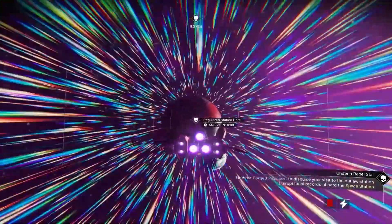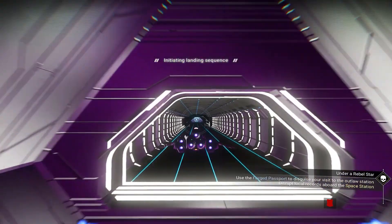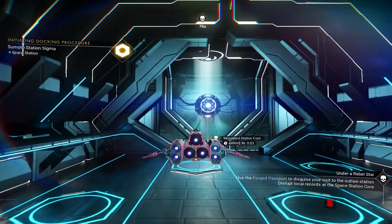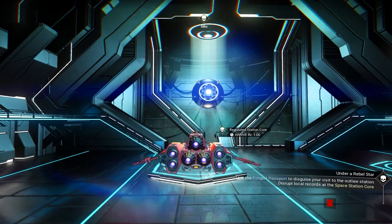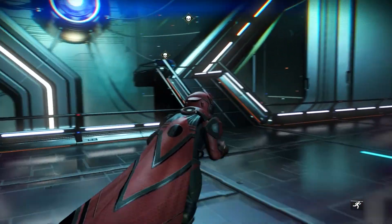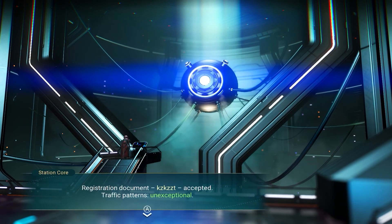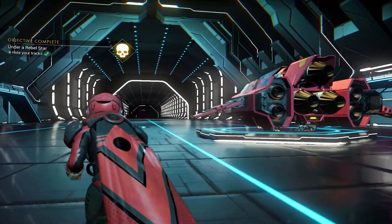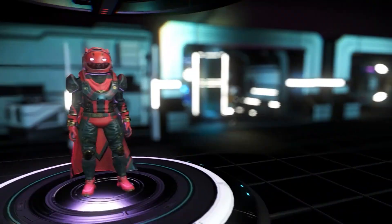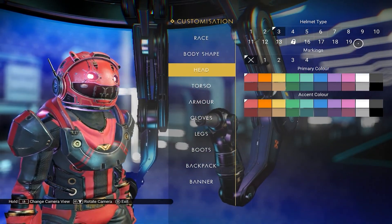Once you're in this new system, go to the nearest space station — there should only be one. Land, and in the back there is the station terminal — it's the big eye-looking thing in the back. You're going to go give this forged passport to them. This is kind of how you do it if you're smuggling goods — it makes it so sentinels won't harass you while flying around. You have two options: denounce the voice of freedom, or give them the forged passport. Give them the forged passport to complete the quest. That's the main quest for this new update, and then if you go into the character customizer, you'll see your new shroud of freedom is unlocked.